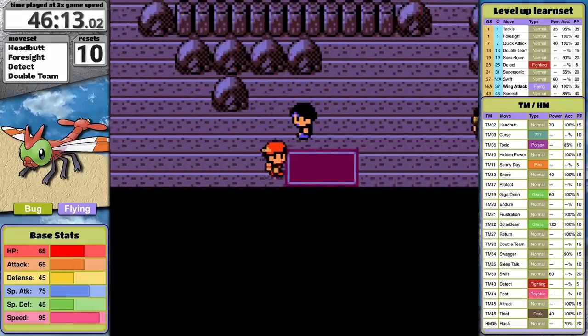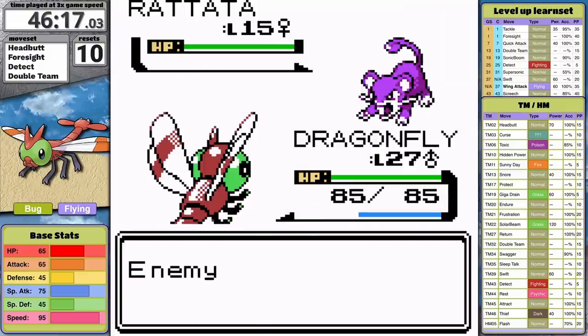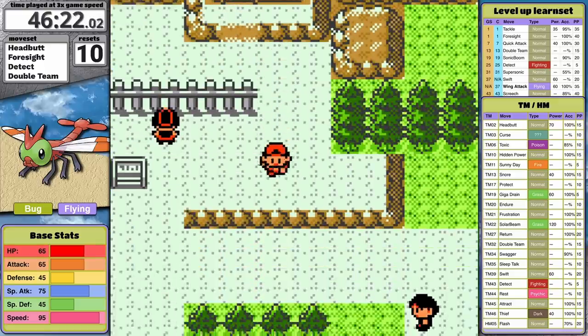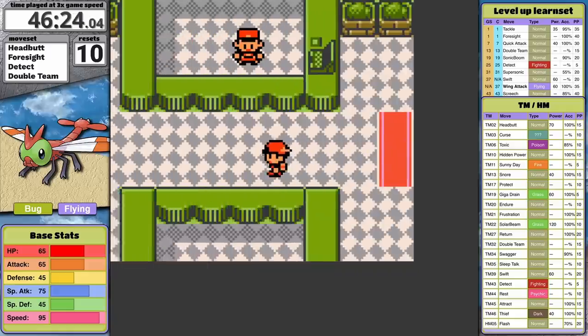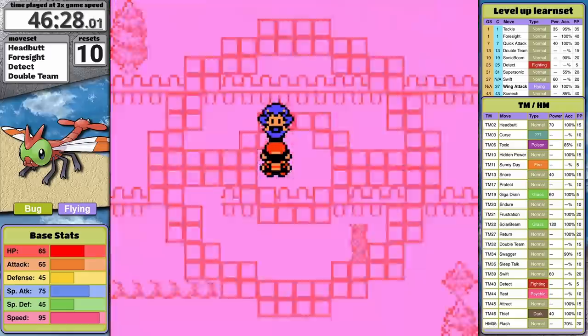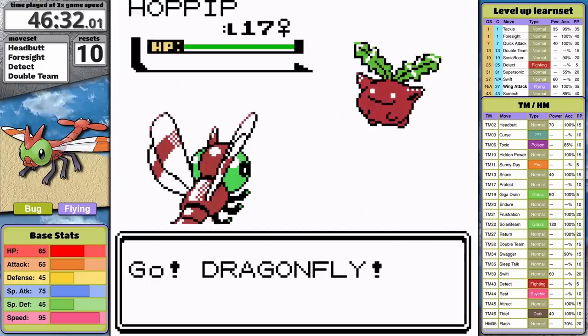I'm starting to realize a pattern here: I attempt to fight, Yanma fails, and then I go train. There's this small repeating script I could just write. It's too hard — I need to train because in a few levels I'll learn a new move that will really help. In this case I'll get access to Supersonic at level 31, and it could be the ticket to avoiding Haunter's Curse.